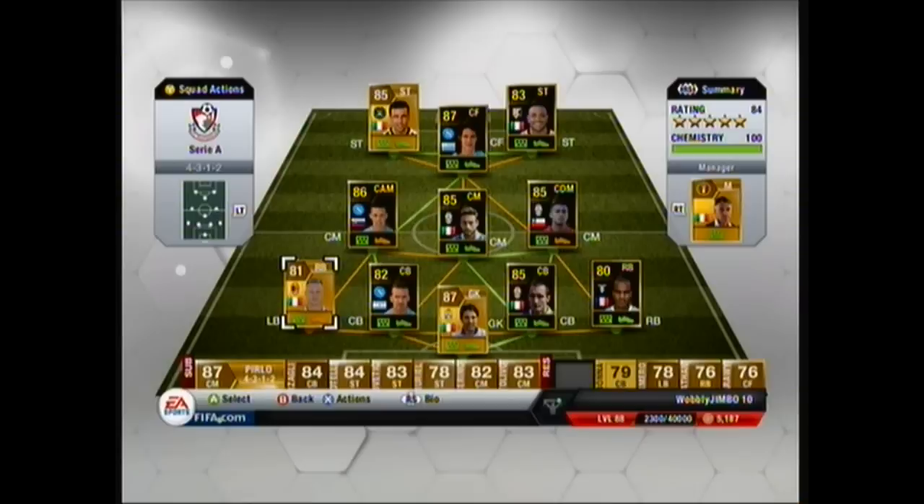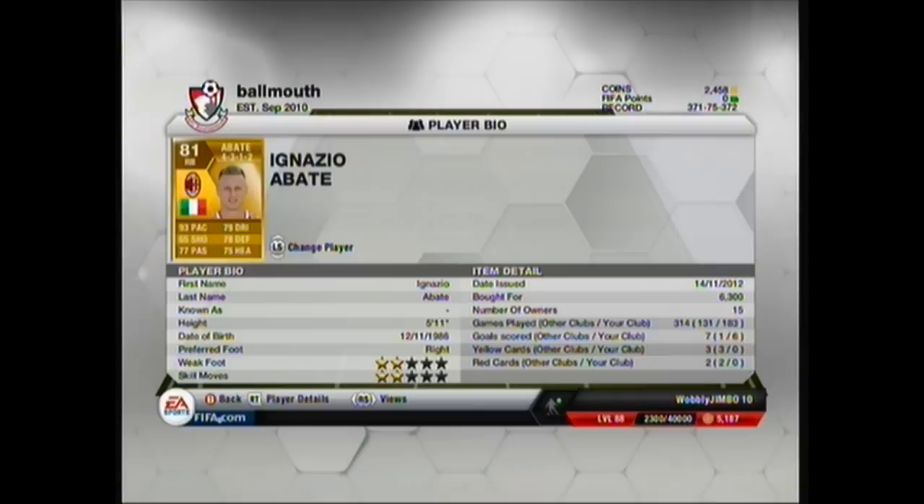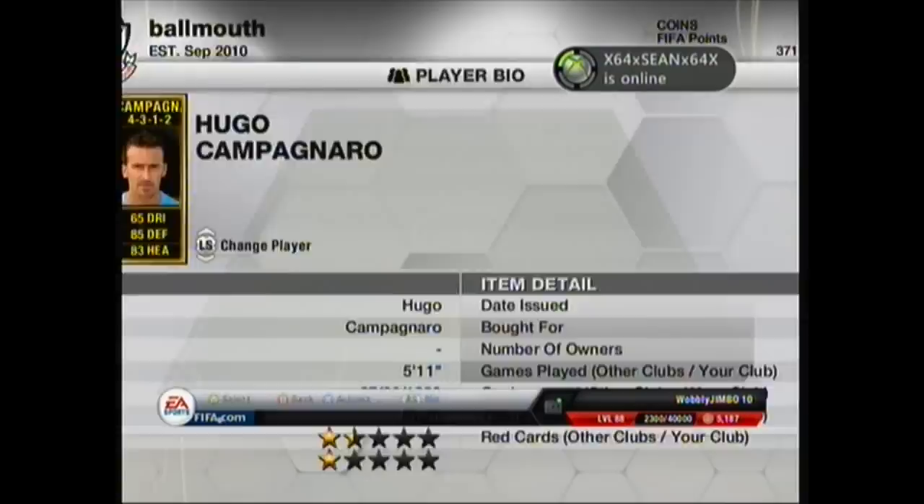Jamie has decided to play Abate at left back instead of right back because he has got Conco at right back, Team of the Week. Jamie wants to get left back Asimura on form but he's about 350 grand so he can't afford him just yet. We have got Abate playing left back - I don't blame him because Abate is a really good player with 93 pace, 79 dribbling, 65 shot, 78 defending, 77 passing, 75 heading. He's really fast so he can track back and keep out most strikers and forwards.